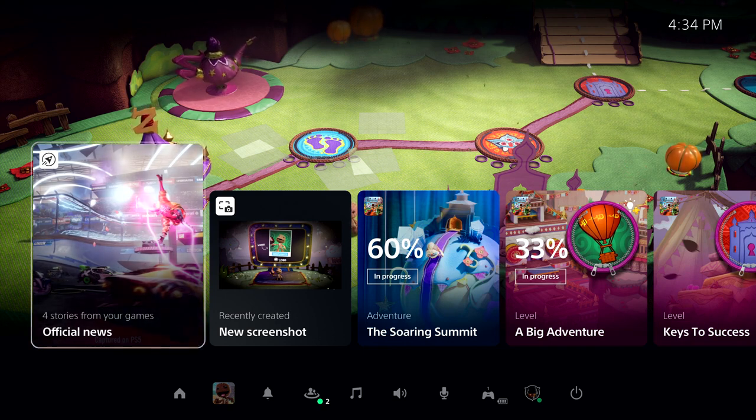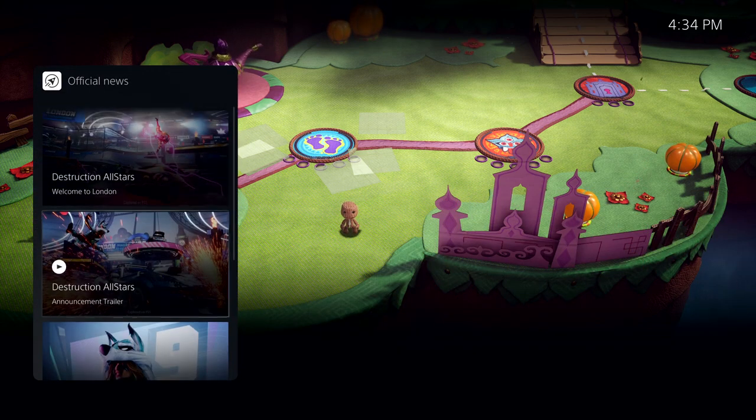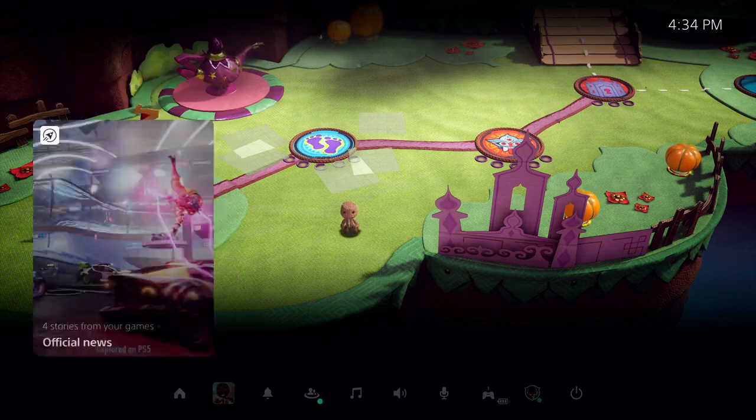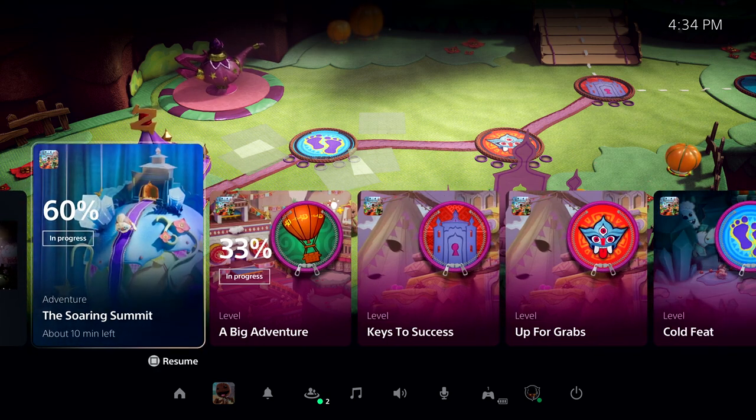First, as we've just resumed, the Control Center is showing a special card that allows me to get up to date on recent stories posted by publishers for games I am following. Another card here shows me recent media I've captured from my gameplay using the Create button on the DualSense controller. Let's check out one of the most powerful new features of the PS5 console — just to the right in this row — and we call them activities.